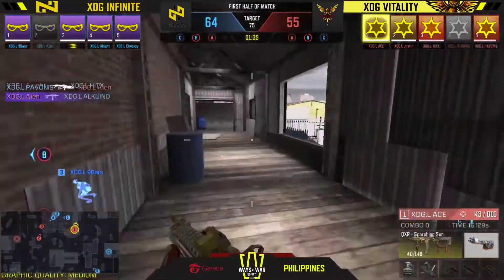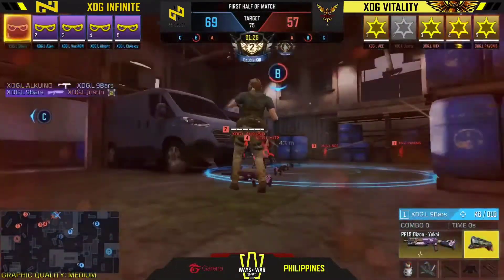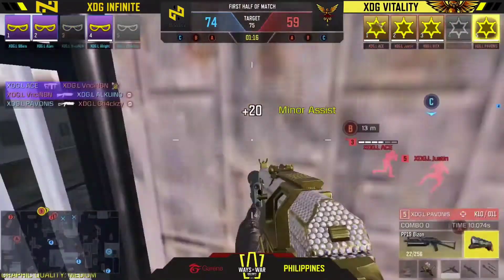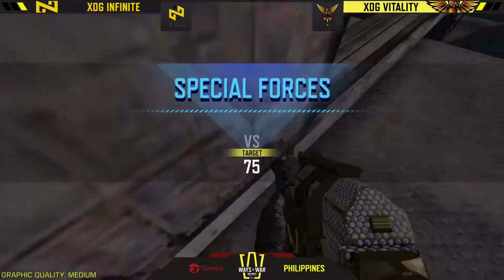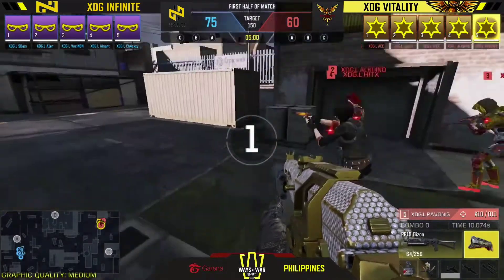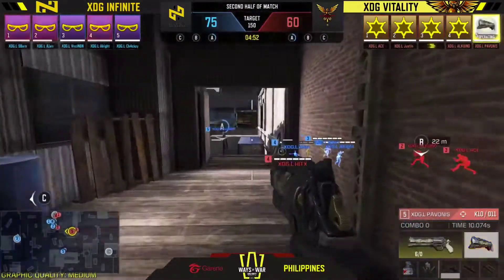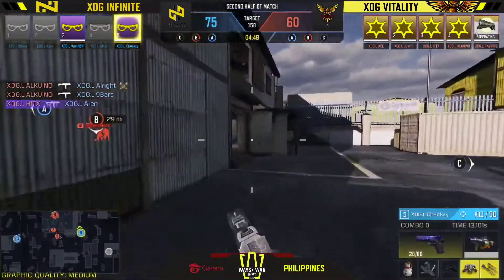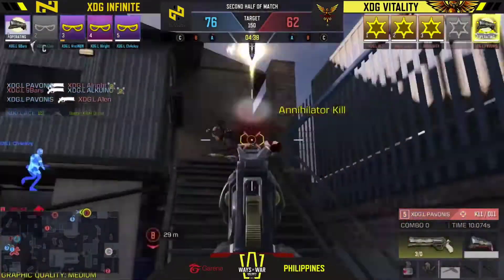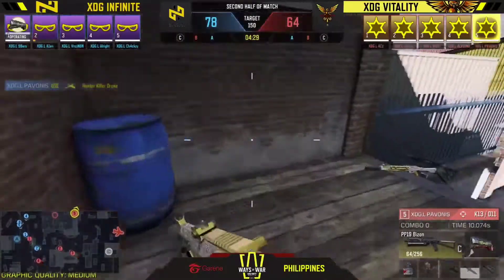Vitality doesn't make their comeback here. Nine bars clears the markers for XDG Infinite. Aquino pushes with the gravity spikes, misses by an inch but gets the takedown. At the halfway point XDG Infinite leads - Vitality's game one win hasn't given them a confidence boost. Now Vitality charges Bravo first before going for the Charlie play - exactly the aggression needed. Vitality tries to take over Alpha as well.